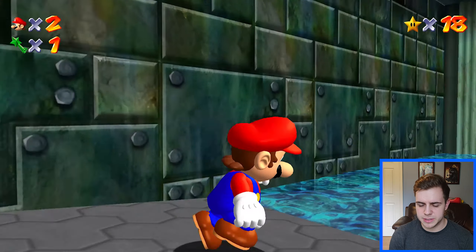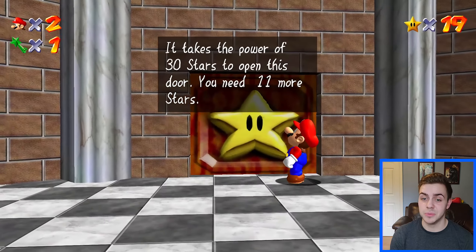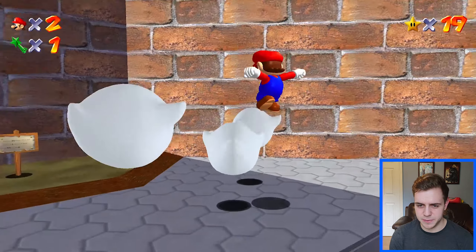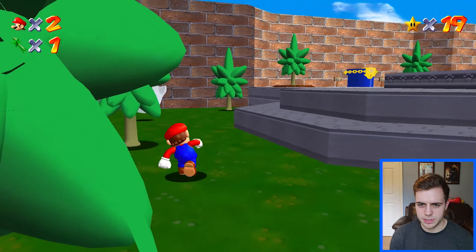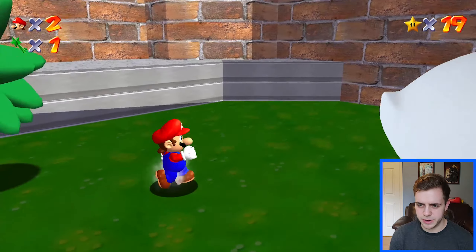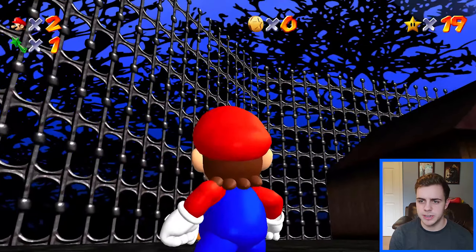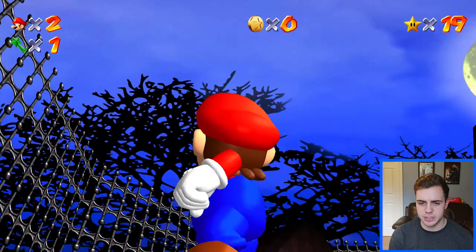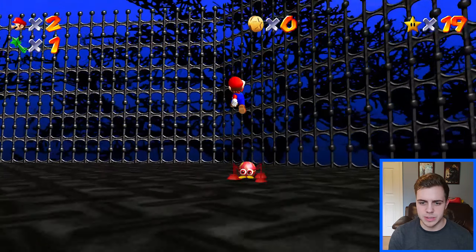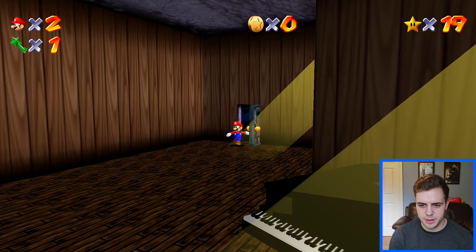So we have 18 stars - how many do we need to fight the next Bowser level? I need 11 more stars. Let's start with Big Boo's Haunt really quick. These boos definitely look a lot smoother. Were all these trees 2D objects in the original? I forget, cause they're all 3D in this game. We're hunting ghosts here. As you can see, we got this beautiful background - damn, this looks cool. This was supposed to be a forest the whole time. Let's hunt some boos. Look at the floor - the floor looks so good and the doors. This looks sick. The piano!